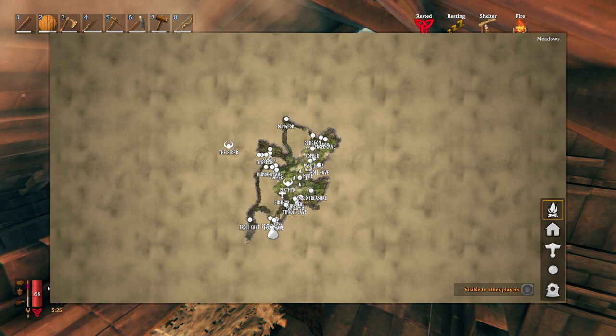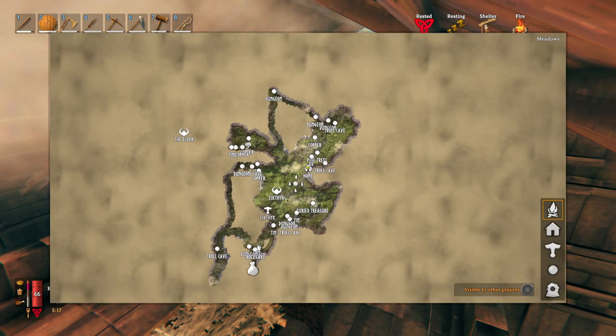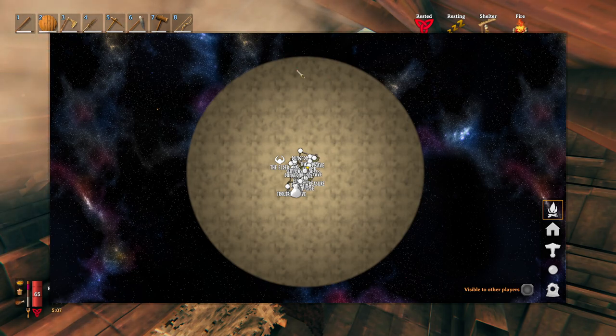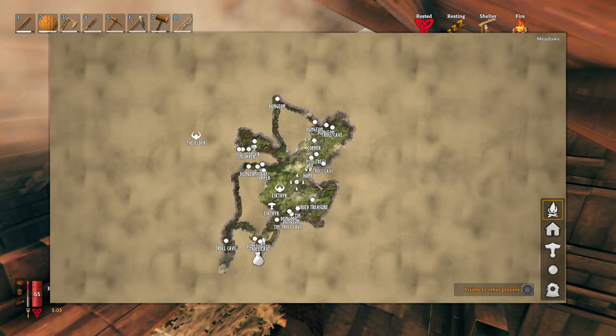This is probably one of the better spawns. I'll leave the seed to my world down in the description below if you want to see exactly where he is, because I also have Eikthyr very close by. Sometimes the trader can spawn all the way on the outside of the map, so the seed is there if you're interested.